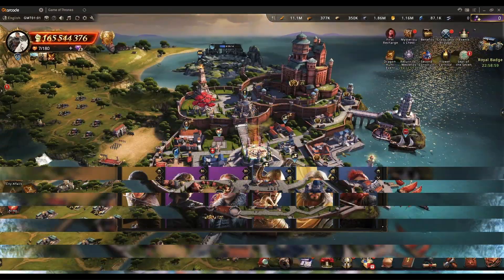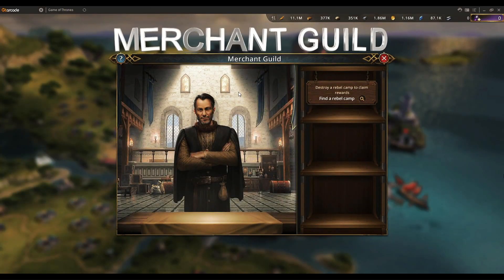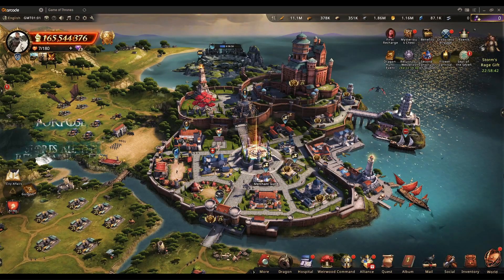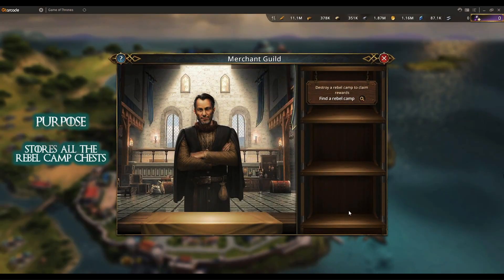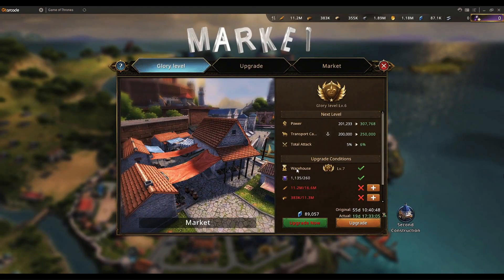Merchant Guild is basically a spot for all rebel chests to appear — the boxes you get after rallying rebel camps. It's not a crucial building, but this is where you check which boxes you have. You can only hold three boxes at most.